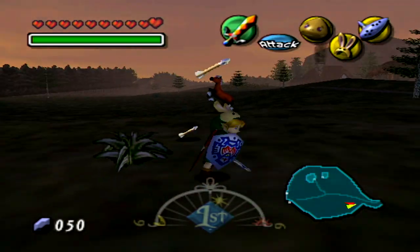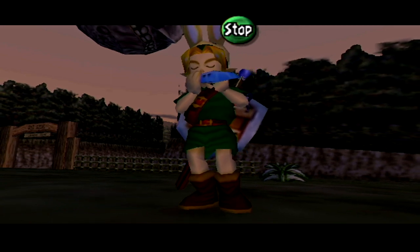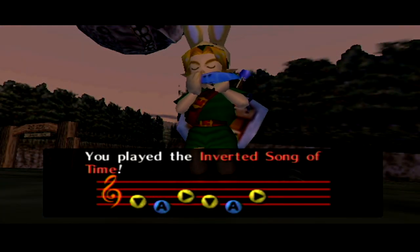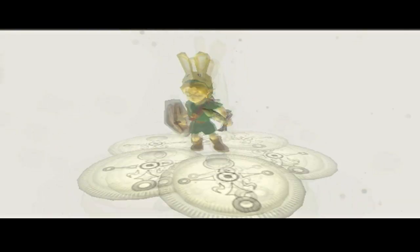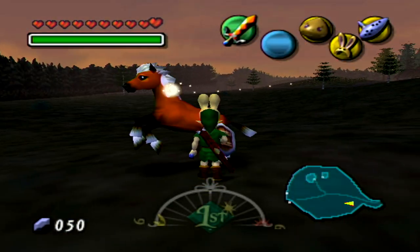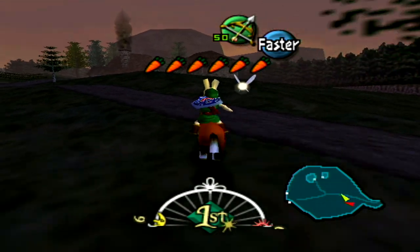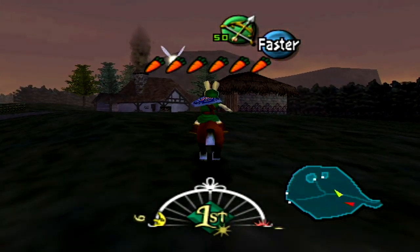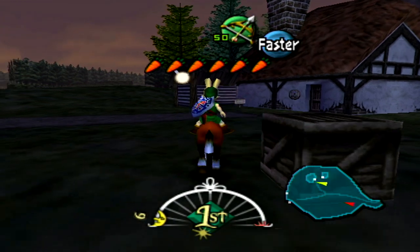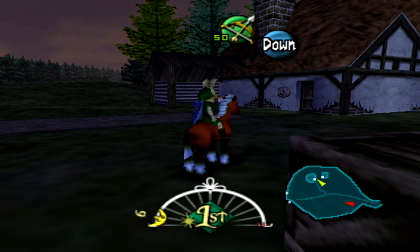I love how Epona is rideable within this game even at a young age, because in Ocarina of Time you couldn't ride Epona until you grew up and she grew up as well and you took her from Lon Lon Ranch. In this game it's a little different. I'm changing the flow of time back to normal because I want to wait until 2 AM, letting time go at a normal pace so it hits 2 a little faster, then I'll slow it back down.